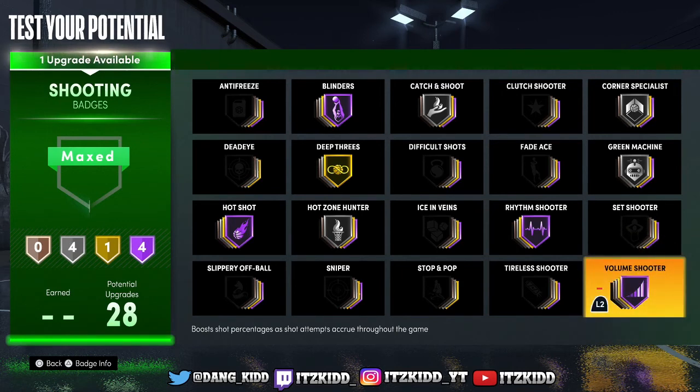Another badge is the Volume Shooter badge. It really doesn't have any penalties — the more shots you take or attempt, it gives you a boost to your attributes. So there's no harm in using Volume Shooter. If you are the main shooter or scorer on your team, it's going to consistently give you a boost to your shooting attributes the more you shoot. If you're the guard or main shooter on the team in Rec or the Park, throw on Volume Shooter — it's going to help boost your shot along the way.